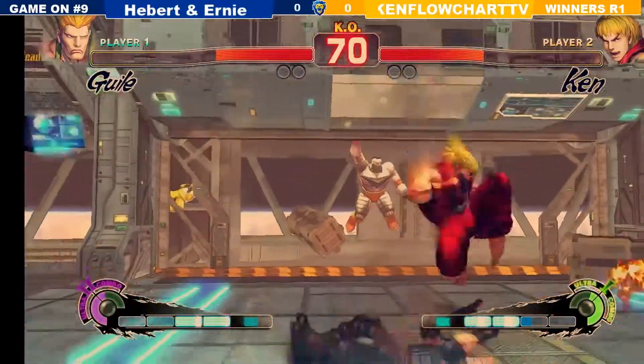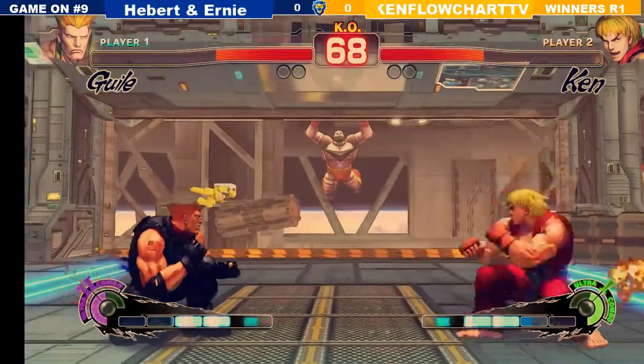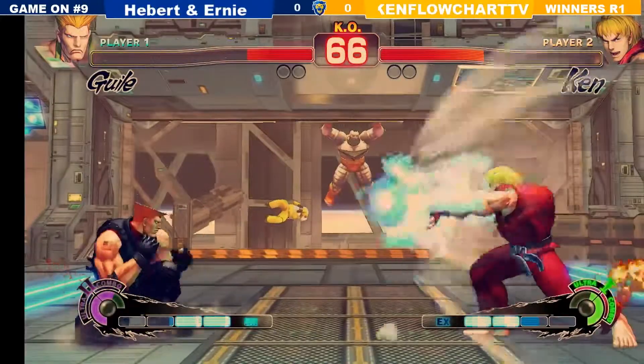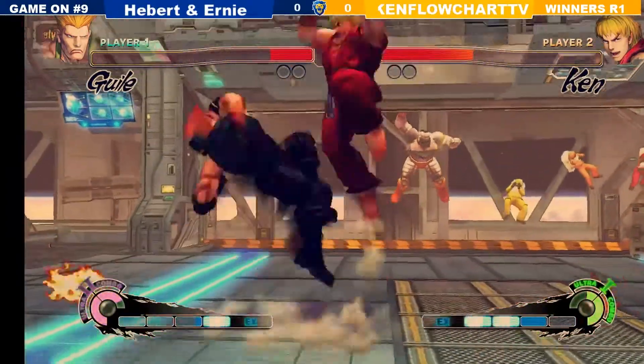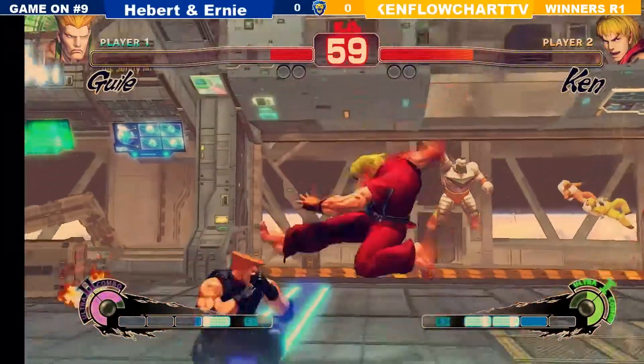He did the DP but got the weakest hit of it — he chased him with it. Mega Zangief is just drifting off into space in the background, just chilling. Guile — remember, EX fireball beats regular fireball. Now Guile's trying to re-probe.